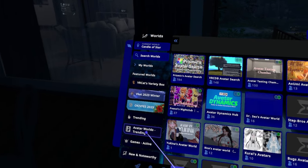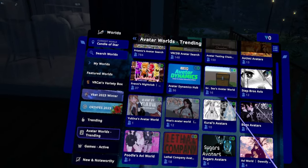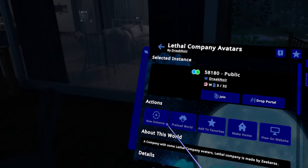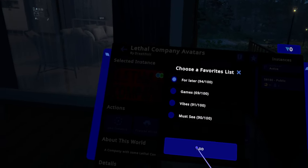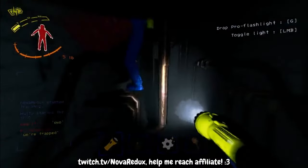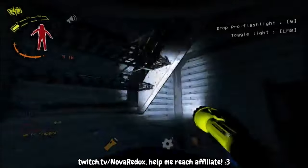There's also a trending tab for avatar worlds. You can go here to check out worlds if you're looking for avatars. Oh, there's Lethal Company avatars — I'm going to be saving that for later. I have been streaming a lot of Lethal Company over at twitch.tv/novaredux if you're interested. Sorry, had to drop that.